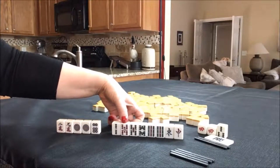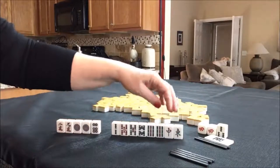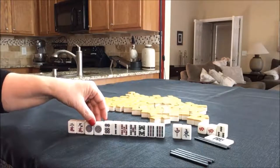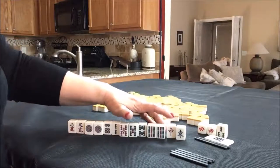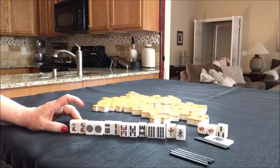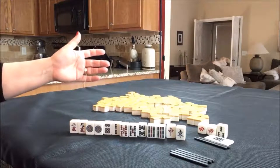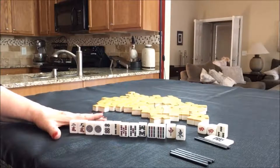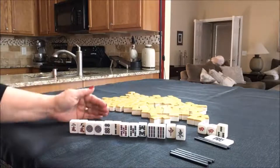We do have Aka Dora — that's the red five — which is nice. If it is South Round and we're in North seat, this red might be helpful. Either one will help us get to a half flush. But instead, if we discard those and try for maybe all Pon, we do have three pair, in which case I would want to keep the red. Because if we get a Pon of red, we'll get a Han for that. I think I would discard the East first. We would have very little Chi potential — only one potential Chi. So I would say all Pon, which is two Han. We would need two more pair. If you would do something different, write it in the comments section.